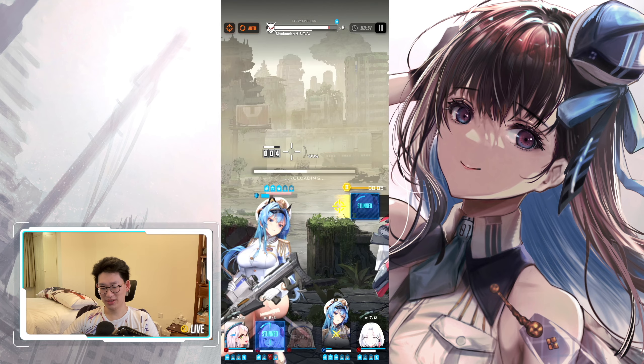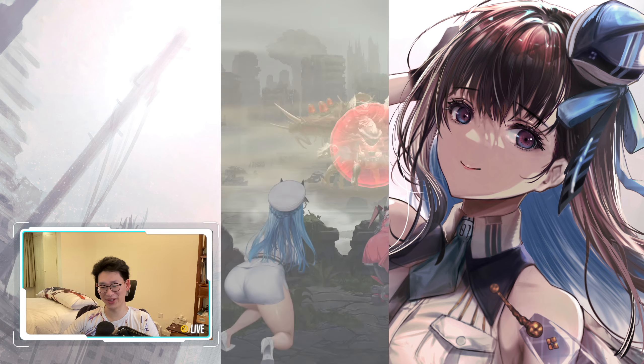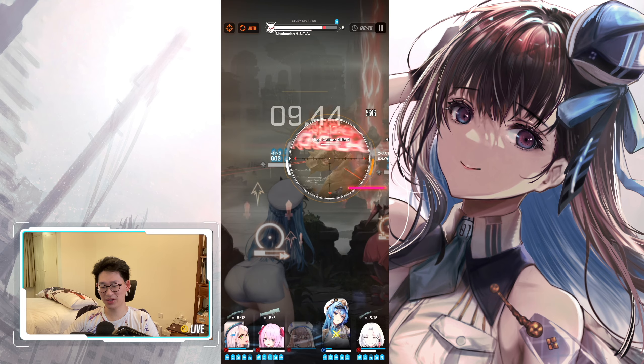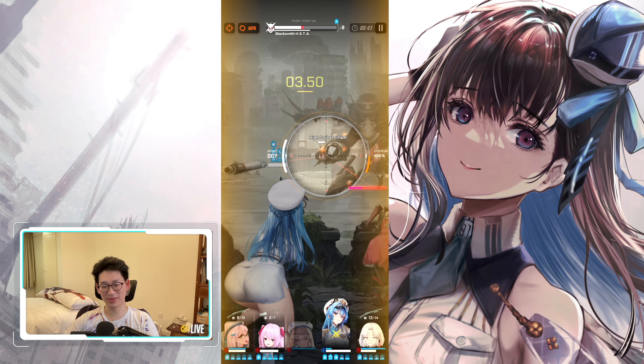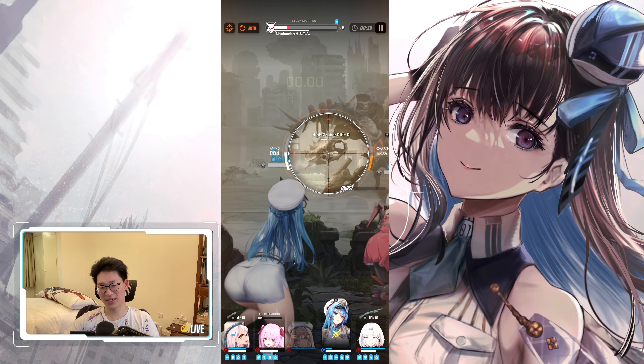Let's look at what we can actually buy with the currency. When we go to the shop, you can see there are a lot of really cool items. We've got some advanced recruitment vouchers, some high quality mold, and basically a bunch of really nice stuff which you can pick up. The nice thing is you can purchase about 90% of the things from the shop by just completing all the missions once.